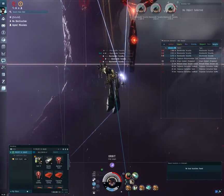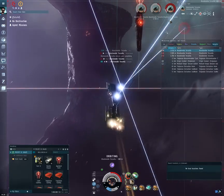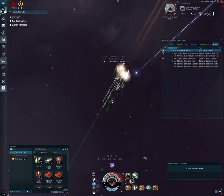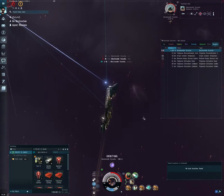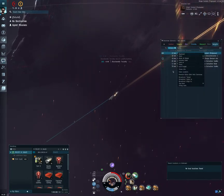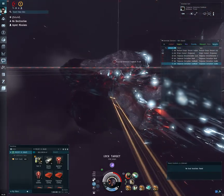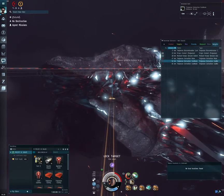If I go bling on the fitting I can raise the cost from 55 million ISK to well over 400 million — it gets expensive. But I do occasionally pick up gravid mutaplasmids — the green gambling objects — which can reduce the CPU that other modules take. As I do more runs, I may apply them and see if I can squeeze in a little more CPU to double up on the power relays without breaking the bank.